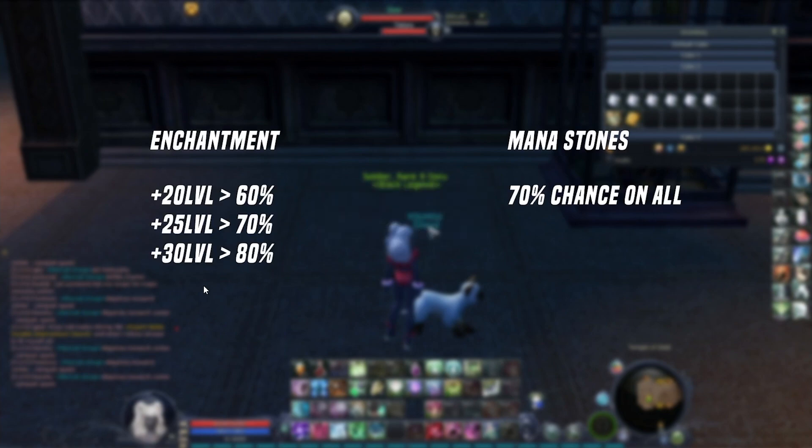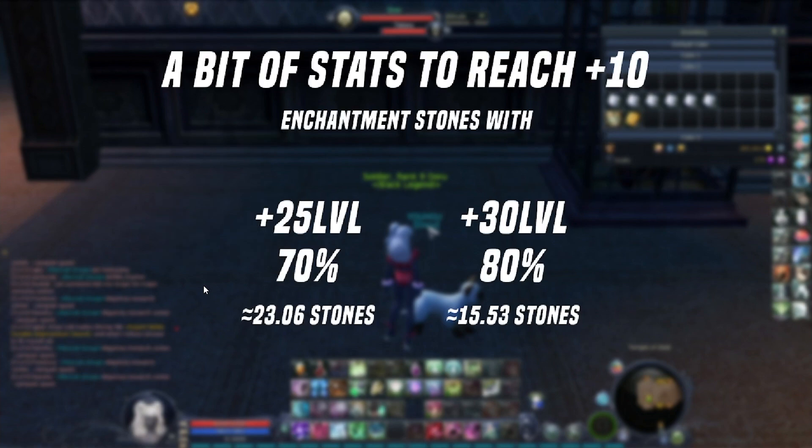For the mana stones, this is pretty much all the same for all type of gear — you have 70% chance on all stuff. I've done a bit of math. To reach plus 10 — I'm talking about gold gear here of course, this is different if you are trying to enchant blue or green — for gold gear, if you want to reach plus 10 using plus 25 levels, so if you are getting an item level 50 and using 75 stones, you have 70% chance of success and you will need roughly 23 stones.